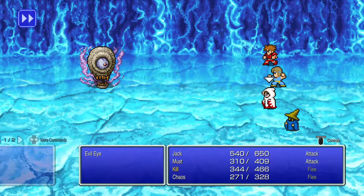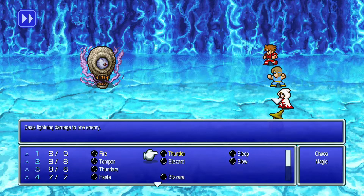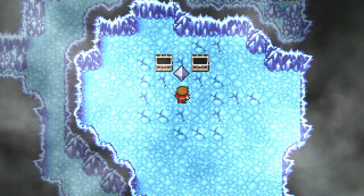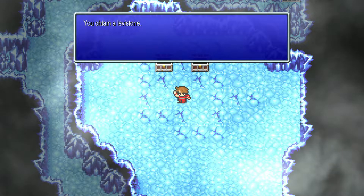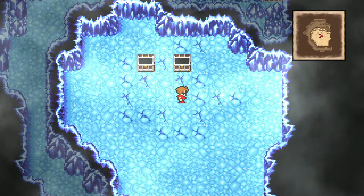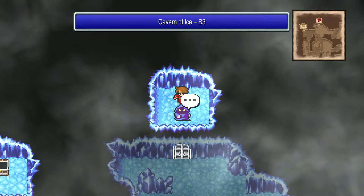There is a boss fight in here. I don't know if this thing is undead — probably. I'll just throw magic at it. I guess I didn't need to. We obtained the Levistone. I'll fight this thing again.